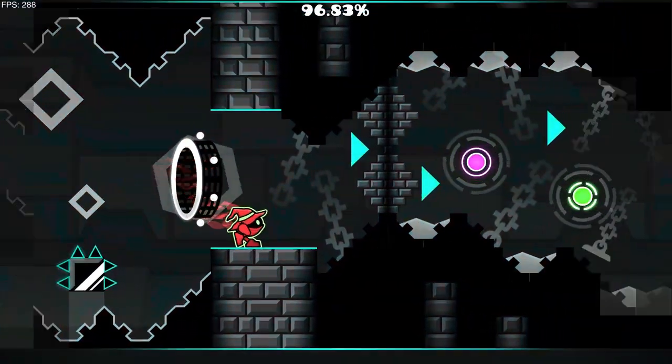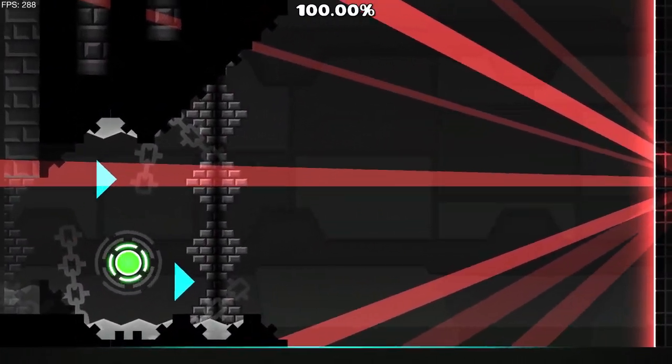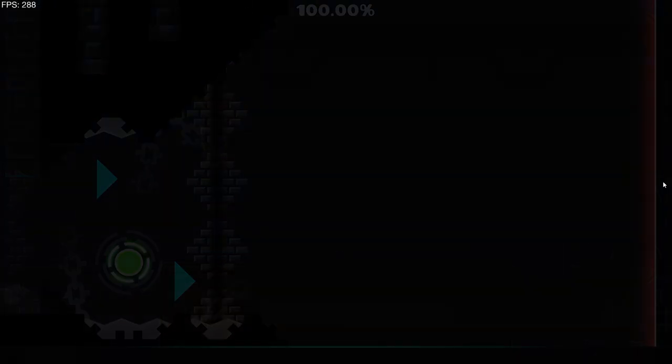To enter a boss room, players must click a sign that teleports them in. They get to the end of the boss room, but barrier blocks prevent them from shooting in. Once inside, they cannot break or place blocks.